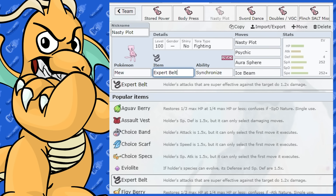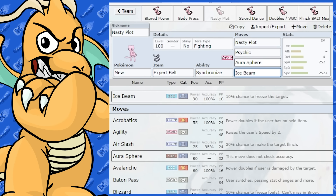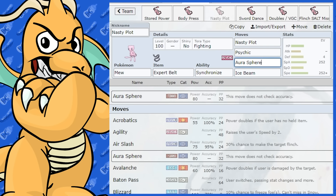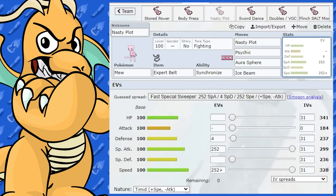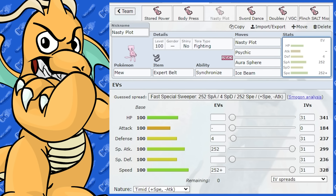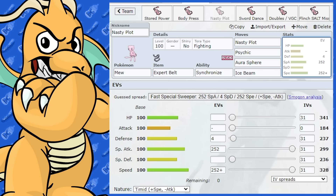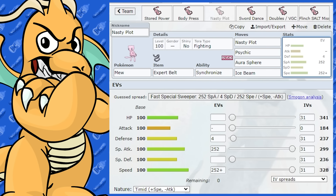I've given this one Expert Belt, so that's going to be 1.2 times the damage on super effective hits, which I thought was a pretty good item to put on Mew because it learns a variety of different moves and the opponent's not really going to know what you're going to do until you use it. With the EV spread it's pretty straightforward — Timid Nature, max Speed, and max Special Attack. That's going to work rather nicely. Mew's got 100 in everything, so even with a Nasty Plot sweeping set, you've got enough bulk to live a hit.